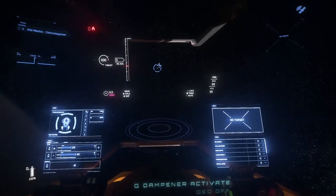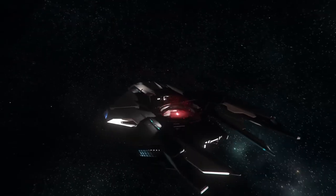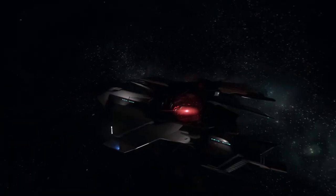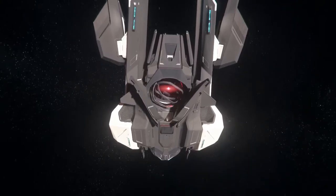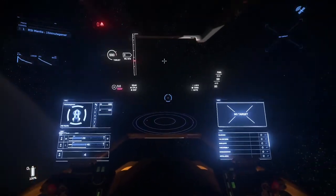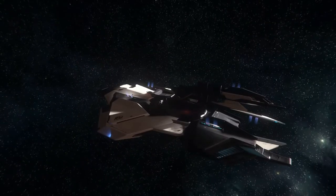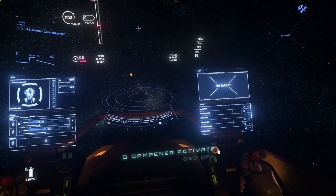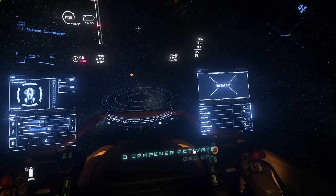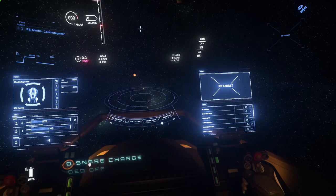Look down here — click that button and turn it on. And just look at that — the quantum snare device. That's why you lose a lot of room in this ship, because that has to be contained inside. Oh, isn't that incredible. Now I'll close it again — and we'll just close it up. So you have the quantum dampener and the snare charge. The dampener will stop people jumping away; the snare will bring them out of quantum.